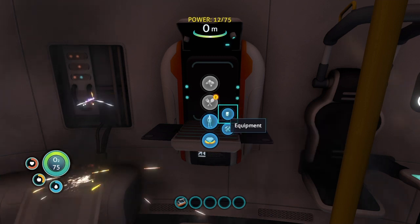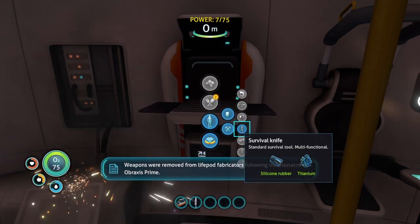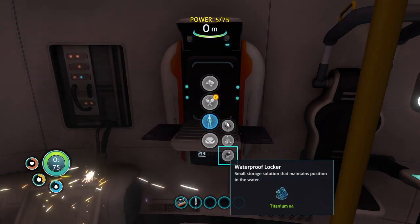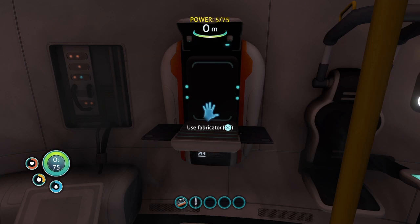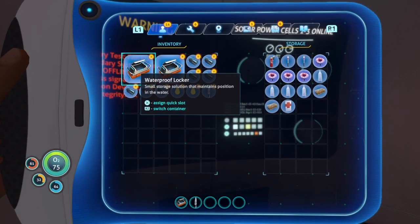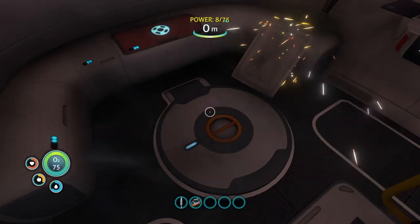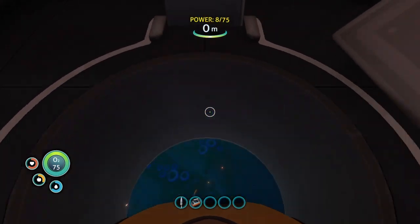I was going to cut this out and split it, but it wouldn't have been easy leaving it like it is now. So we make our first knife — I don't know if you get any other weapons later in the game, I haven't been playing it very long. I'm going to go into my storage now and put things away that I don't really need on me. Outside we go again — going to do some more resource gathering.